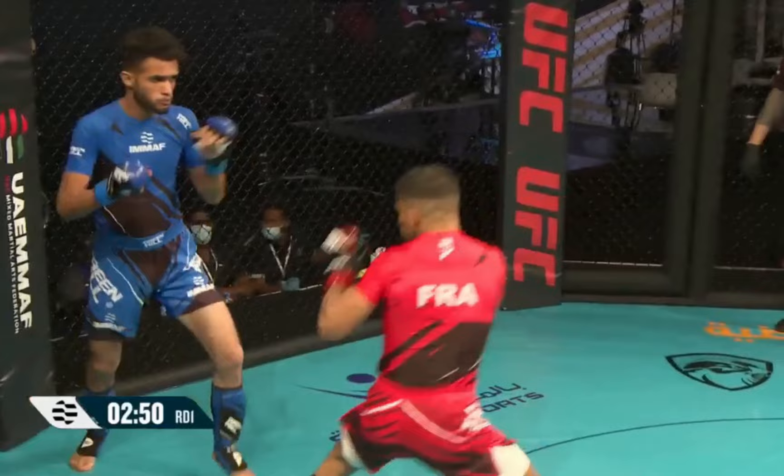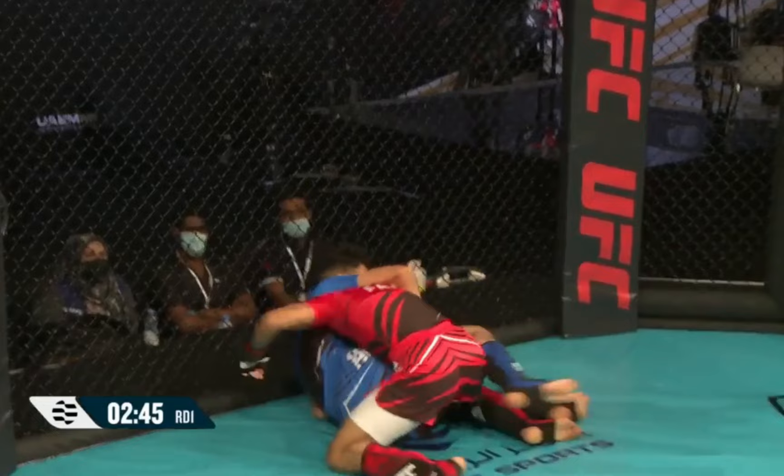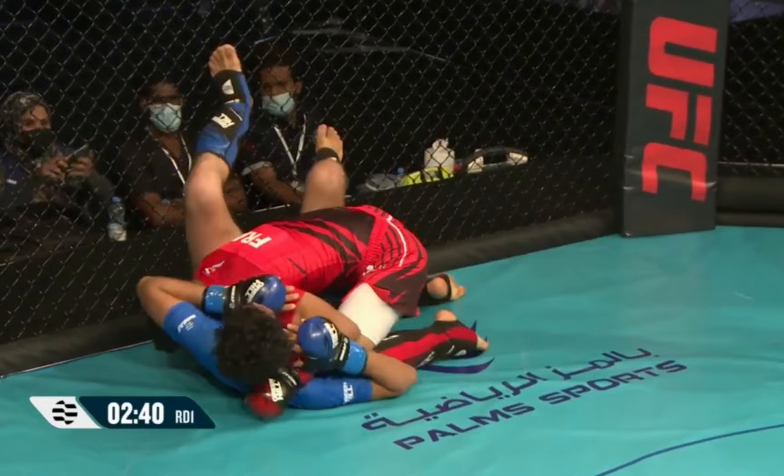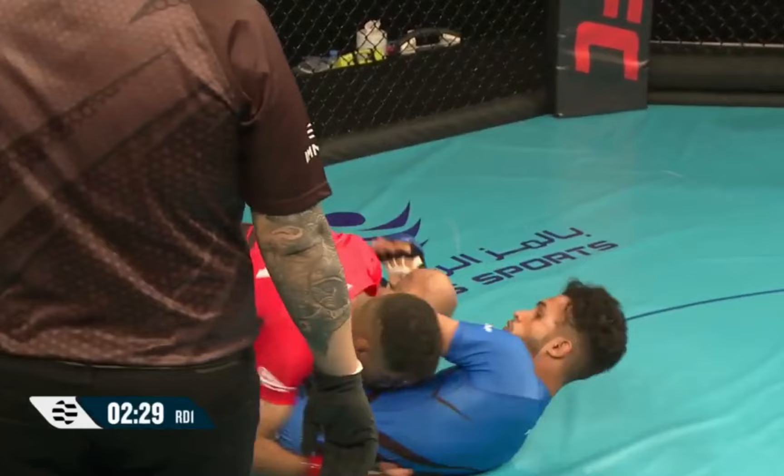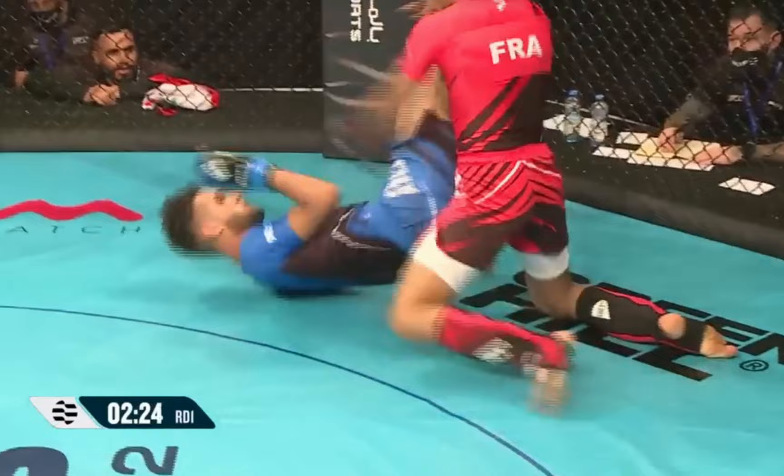He enters very well on that double, connects, and gets the takedown. Musaad on the bottom, framing well with that left arm, using the feints, but to no avail. Nice right hook. Frantic pressure from Sahil, nice big shot.